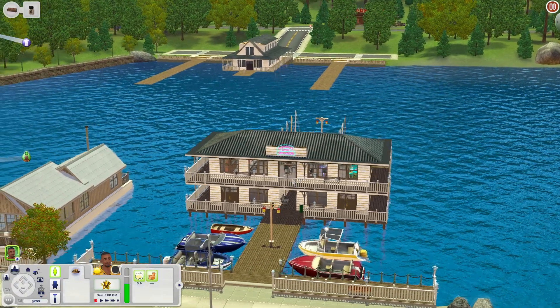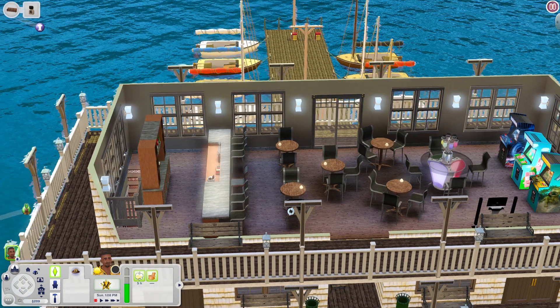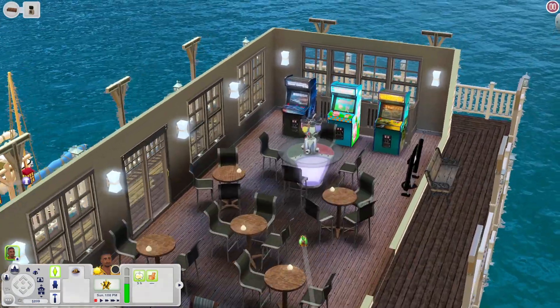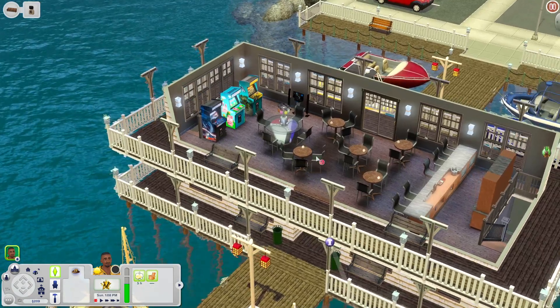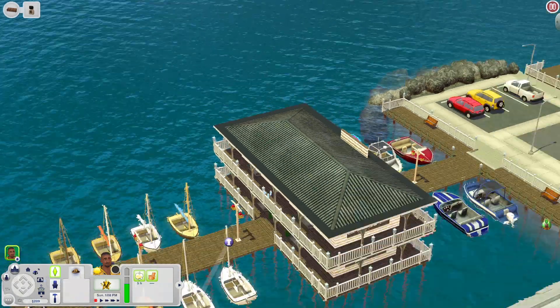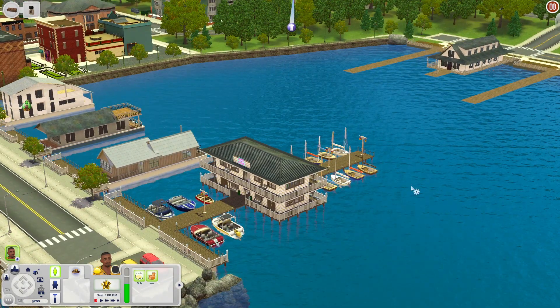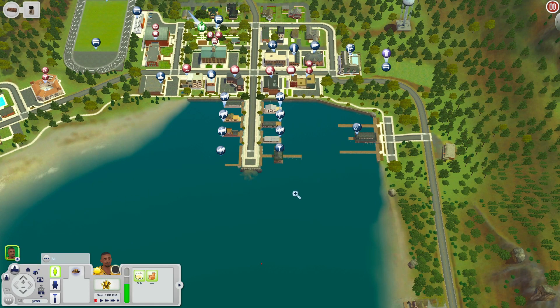We're down here at The Float. When you scroll down you have your bathrooms, and there are some stairs. When you go upstairs you have a nice bar, plenty of tables to sit down at, a bubble blowing machine, arcade cabinets, and a stereo. You also have access to a balcony where your sims can walk along or sit down. Of course you're out on the pier, so you can fish, jump in the water, and enjoy the scenery. I love this part of the world.